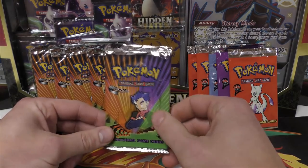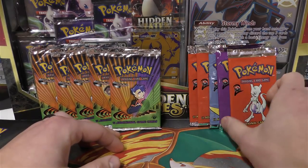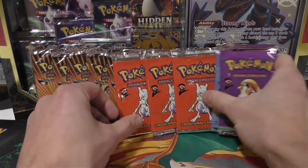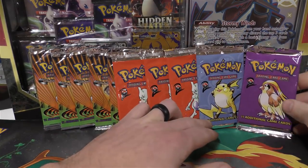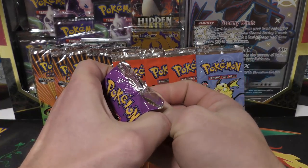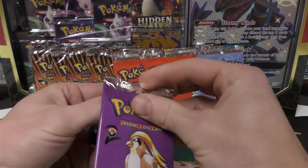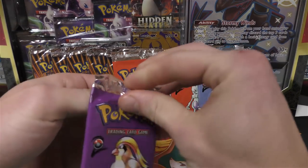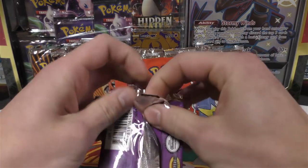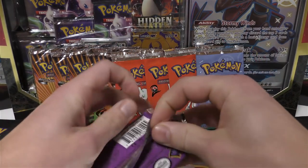He did get the last first edition Gym Challenge — there are none of those left, and these are the ones I'm most excited about. Base Set 2 is pretty cool; he wanted me to open three Mewtwo artworks, so we do have three of those. I'm really hoping he pulls a Charizard — he understands these are really tough to get in PSA 10 condition, as Base Set 2 always seems to be like that.